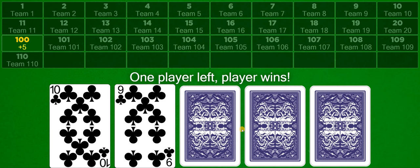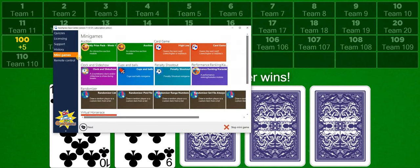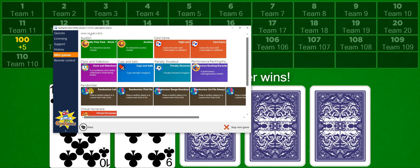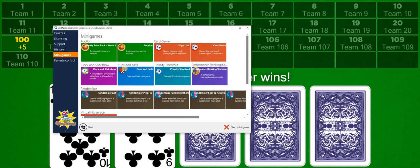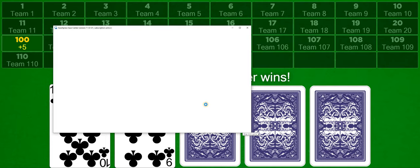Opening it up to the whole venue means — if you've got a 50-user license — you can have 50 people playing at the one time. So there's lots of variety and options available when playing the card game. As you can see we also have an auction game, a card game, a penalty shootout, cups and balls, a randomizer, and a horse race. There are lots of different options and you can use these mini games for various promotions within your venue. Thanks a lot for watching this video.